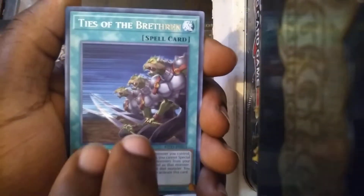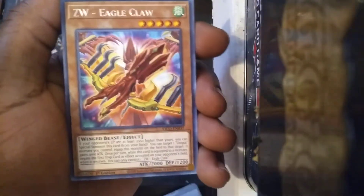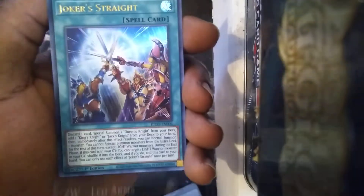Ties of Brethren — good ass card, dope. I'm putting that to the side for myself. ZW Tornado Bringer. Stardust Jaolong. ZW Eagle Claw. ZW Leo Arms. And bang — we got a Joker's Straight!